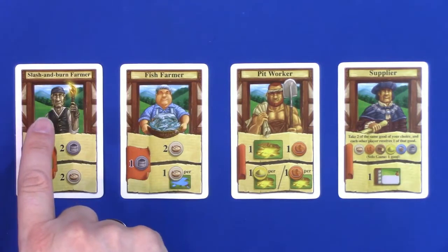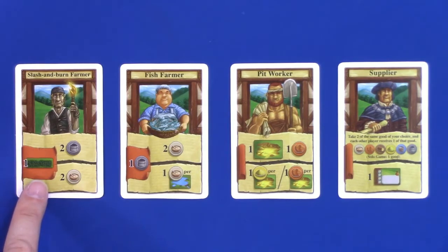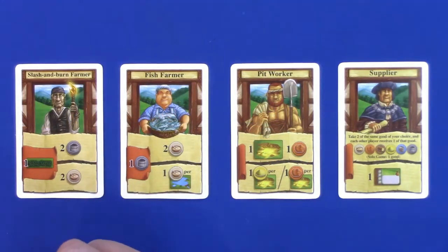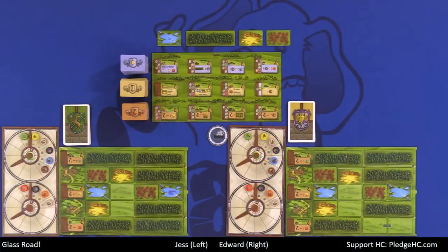These are identical between all players' decks. Take the slash-and-burn farmer: anytime you see the red parchment area, that shows a prerequisite that must be paid in order to take the action. The slash-and-burn farmer says you must remove one forest from your tableau — that opens up a couple of building spaces. That would be the prerequisite to then gain resources: either two charcoal or two food, or paying one charcoal.